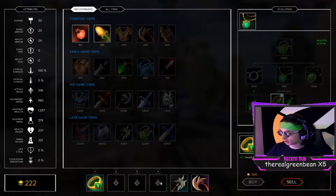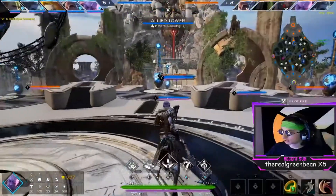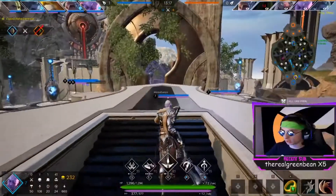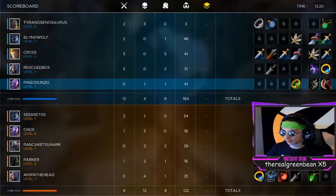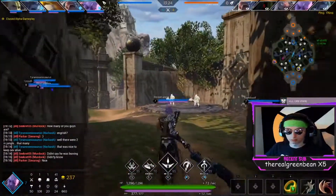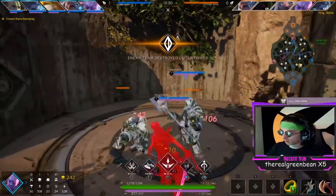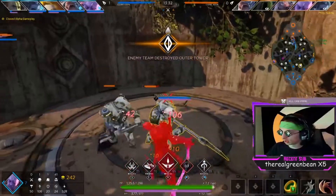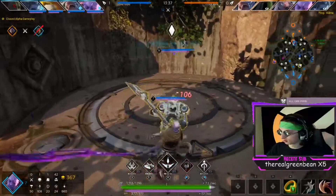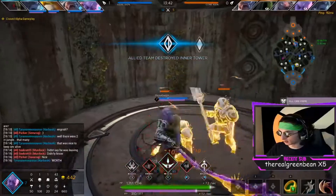Now we're going to move on to the health part of this build. Also — if you're a Smite player, there's no Gem of Isolation-style item, so no one's hitting you for a percentage of your health or anything like that. Their Feng Mao is going to be able to execute me at 25%, but he's got to get me to 25% first. I'm going to build this health item followed by some defense and then more health. Against their team I think I want more ability defense.